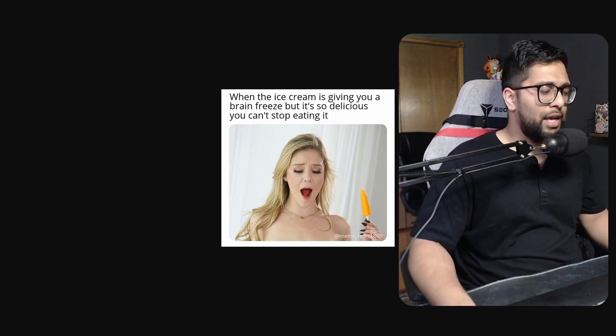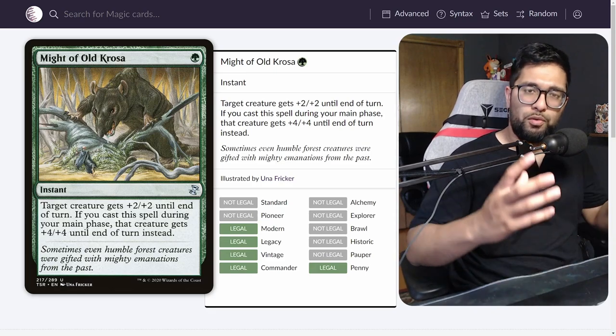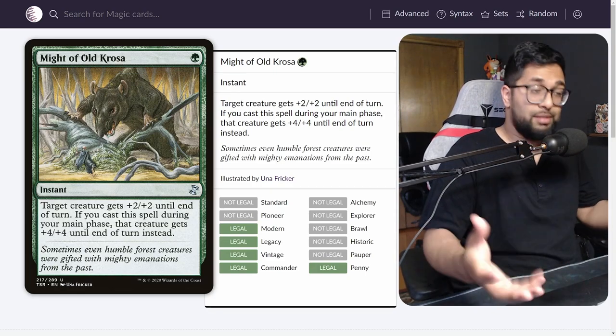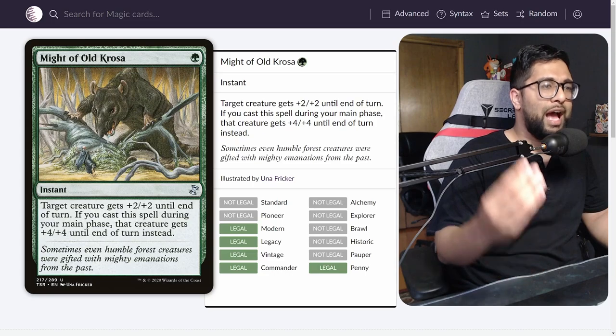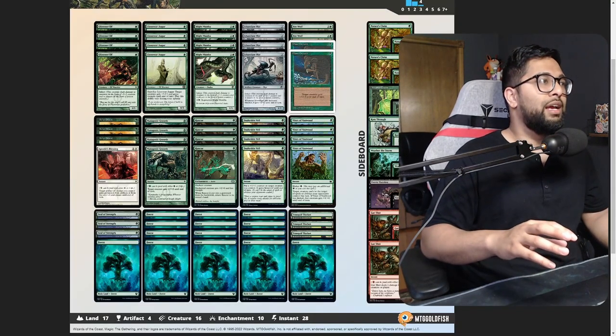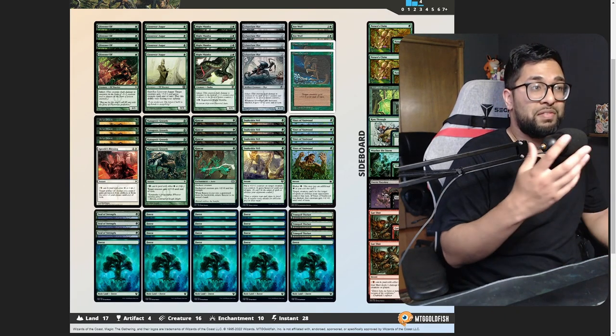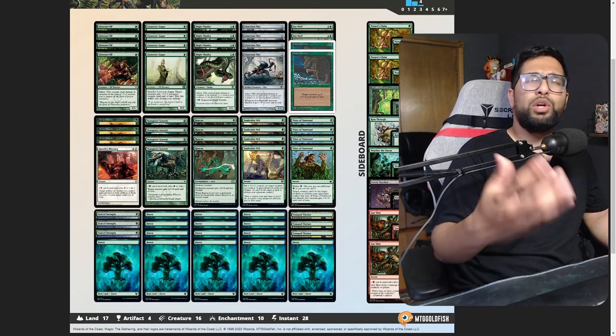Let's get right into number 5: Might of Old Krosa. For many of you Modern players and Legacy Hexum players, you might be familiar with this from Pauper Infect. This is a cool option for the deck. If you look at the list, it's mono green, so casting it isn't going to be a real issue. The question is, what do you replace?